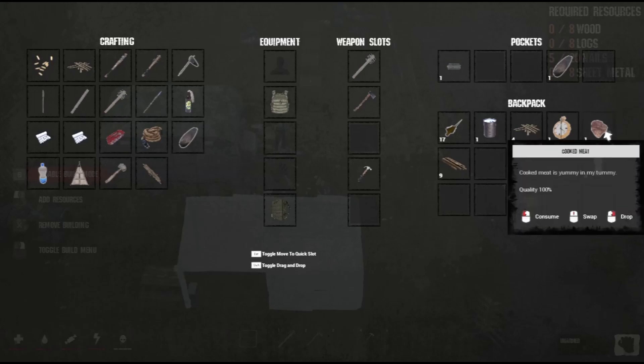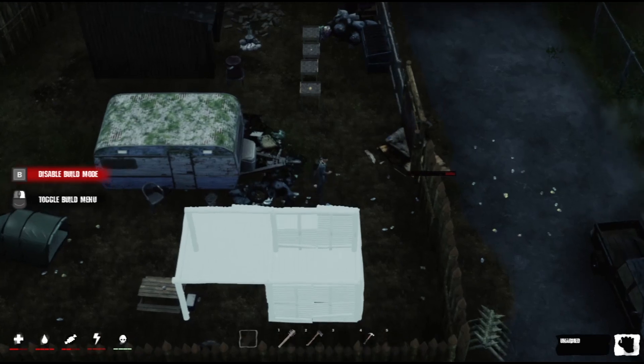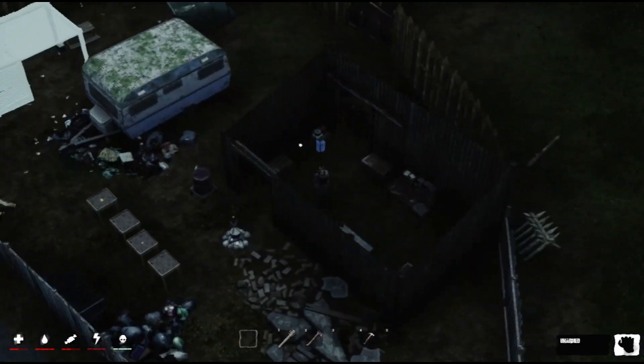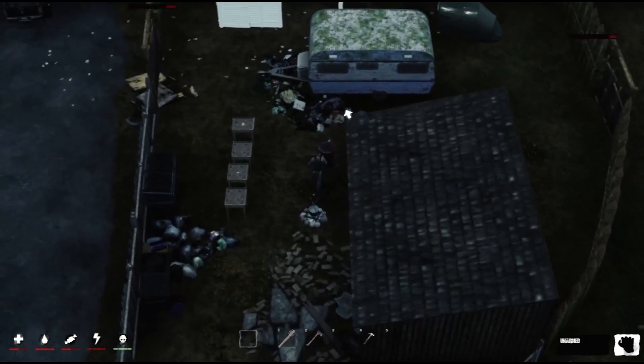I don't think we're getting this done this episode folks. I need food and a drink, let's get a drink quickly. Okay, that's better. Let's take a look in here and see how much sheet metal we've got. We've got two there, that's four, we've got five. Okay, let's grab this — I'll put some of this in while we're at it. I need a stack of logs. Let's add this in.